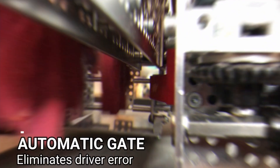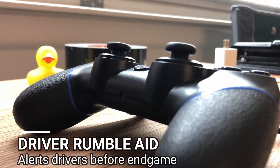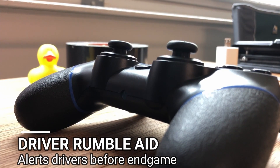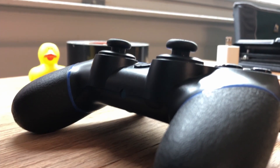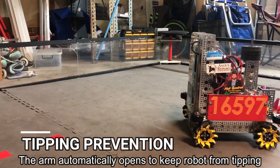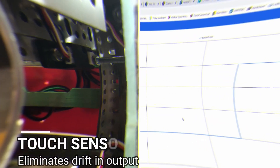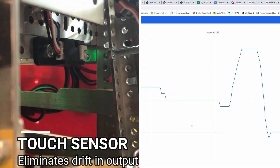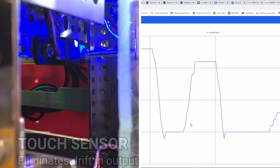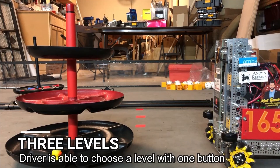Our drivers have a wide variety of driver enhancements, which include our output gate, which opens and closes depending on whether our intake is on or off; controller vibration, which alerts the drivers 15 and 10 seconds before endgame, and 5 seconds before the end of a match; an anti-tipping algorithm, which prevents the robot from tipping over if it senses it is falling; a touch sensor underneath our arm, which allows us to easily and accurately restart our lift arm encoders every time we lower our arm; and three pre-programmed heights accessible at the touch of one button.